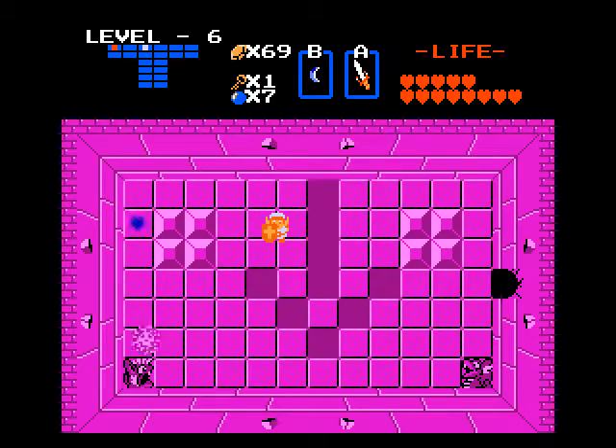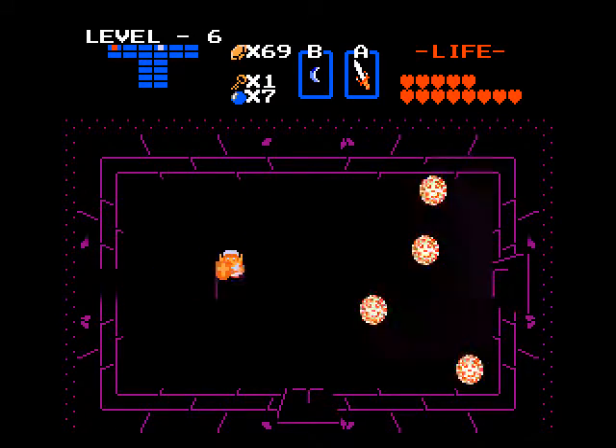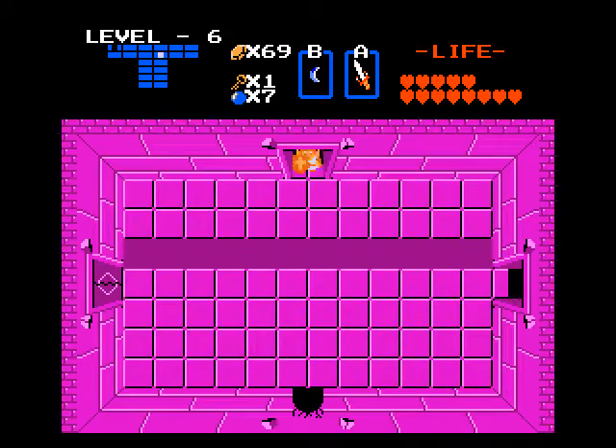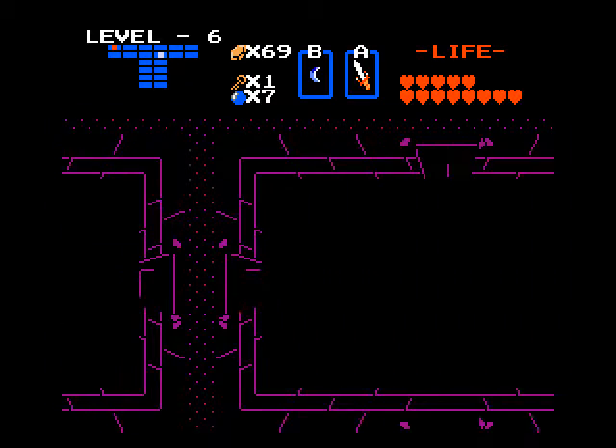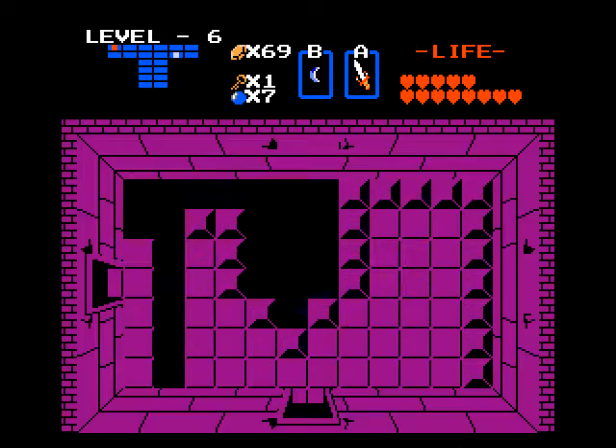Looks like I hear Gleok. That river of blood arrow points through a walk-through wall, and we don't really want to go back that way. Whoopsie — I pushed the block in the wrong direction. I have to push it up. Oh crap, I got locked out — I gotta go around again. A minor inconvenience, but one I can deal with.